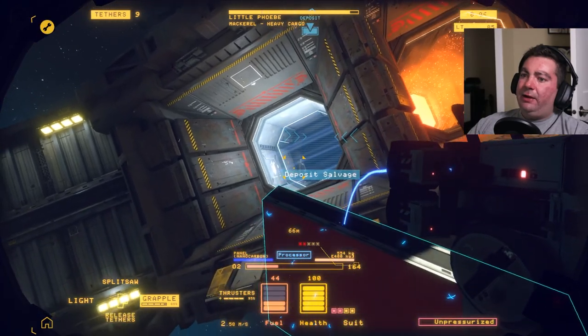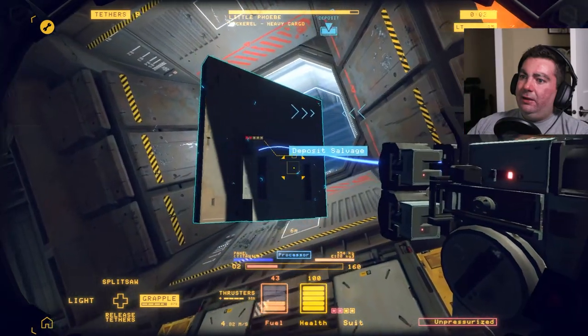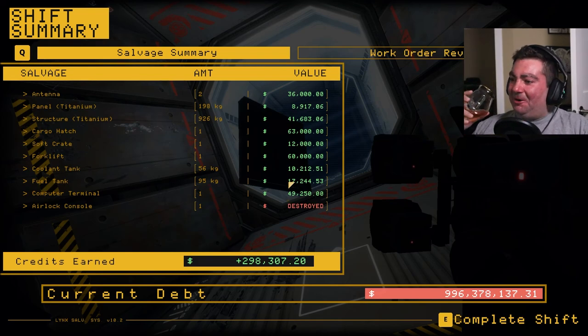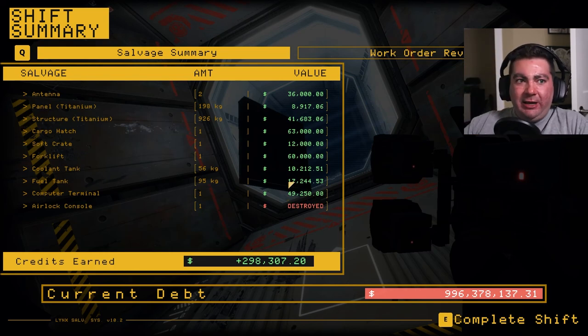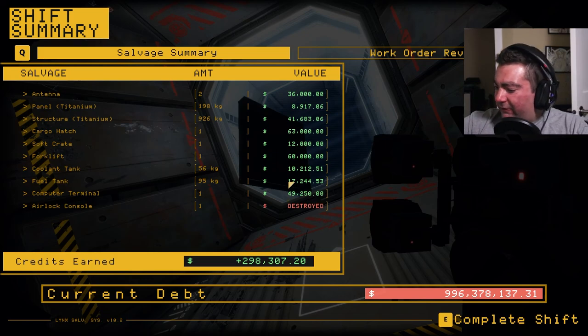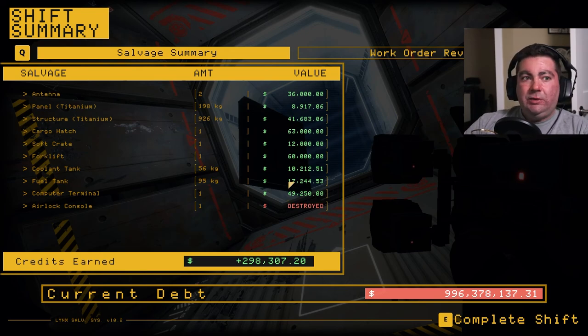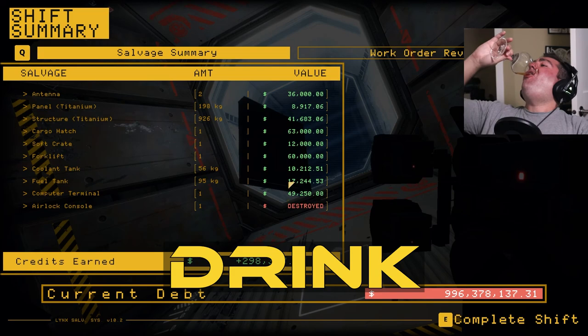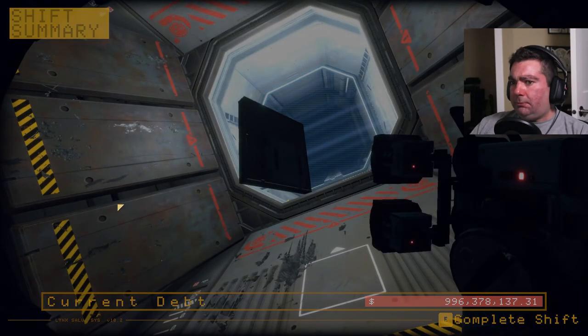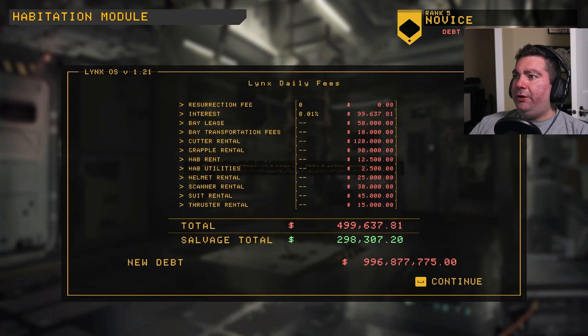Oh shit, I am out of time — I wasn't paying attention, I don't think I can get this piece in there in time. That sucks — I wonder if it'll be floating out there when I come back for the next salvage job. That's our first beer down — it was Jupiter Gold by Free House. South Carolina sour — cheers. Let's see what our money situation looks like. Airlock console was destroyed — I don't know what happened there. I don't remember destroying that, but whatever. I have 132 Lynx bucks.